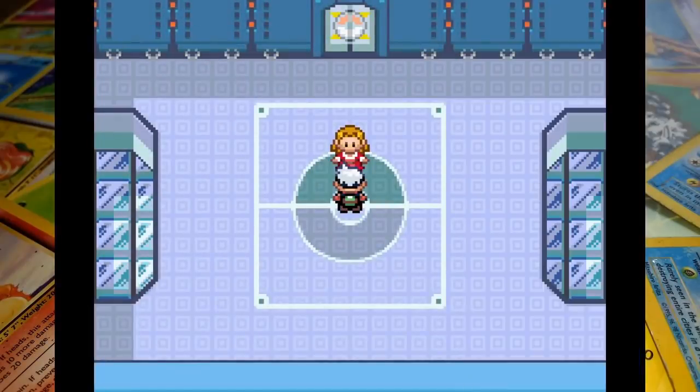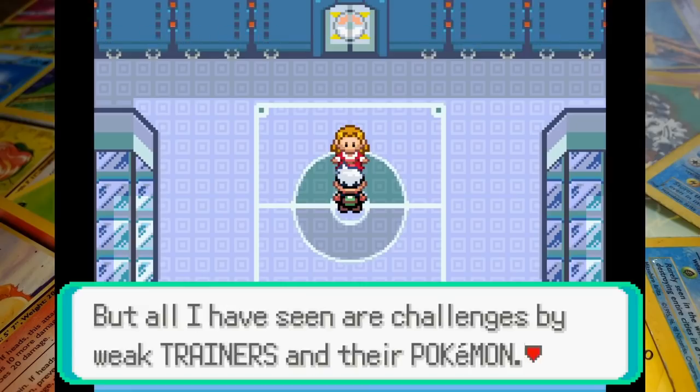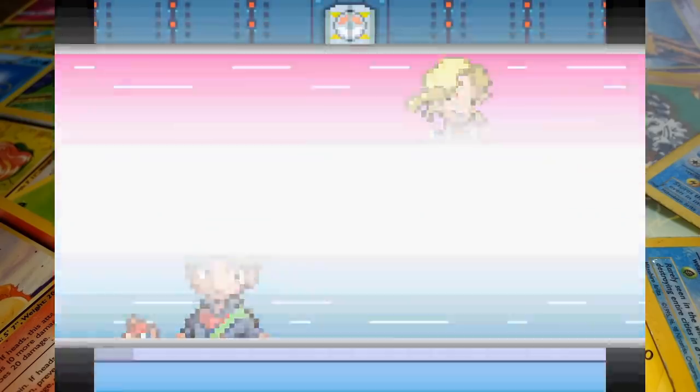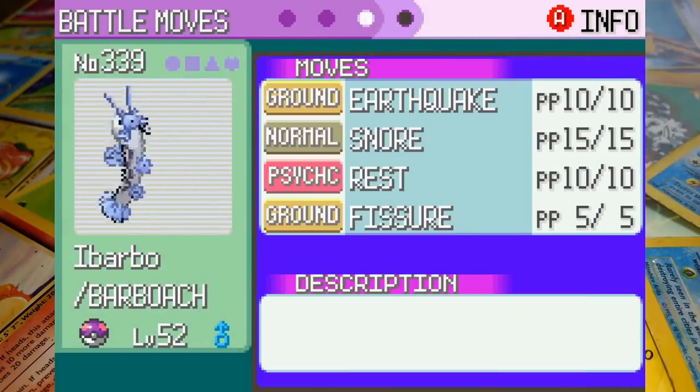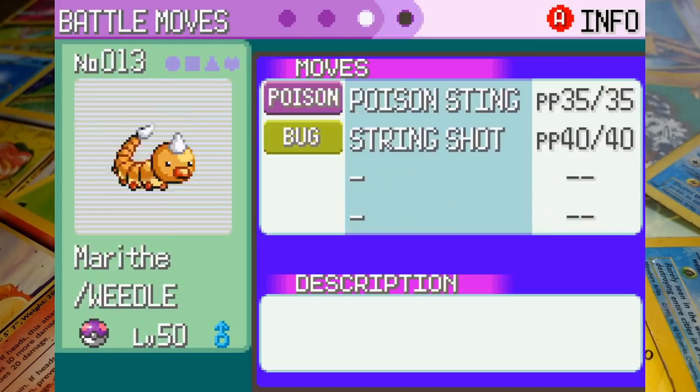That is not a very good team for this. For an Ice-type specialist we don't have a lot going for us here. Ybaba the Barboach is at level 52 with Earthquake, Snore, Rest, and Fissure — I don't think I need to explain what I'm going to do with that. Marith the Weedle is at level 50 and knows Poison Sting and String Shot — essentially just a sacrificial worm.